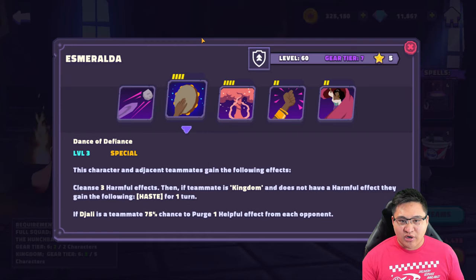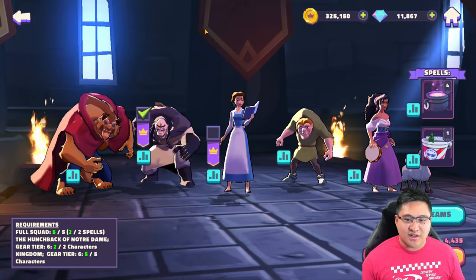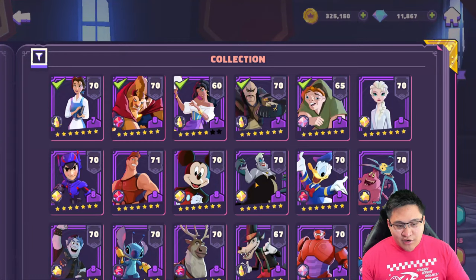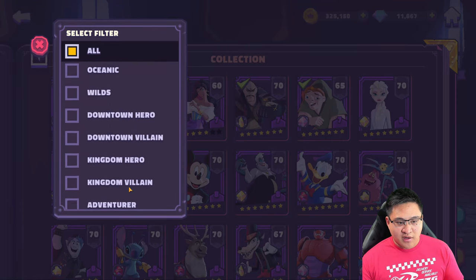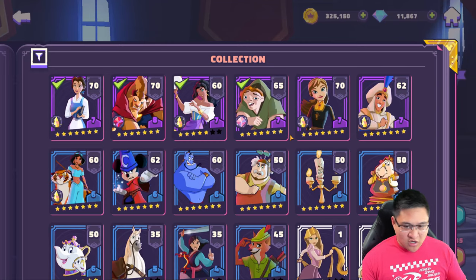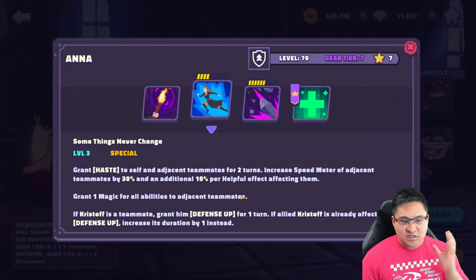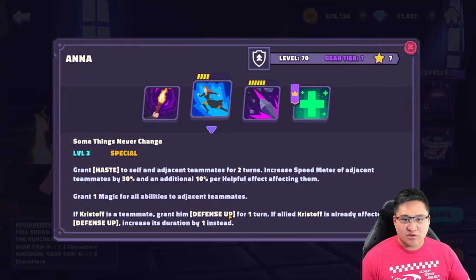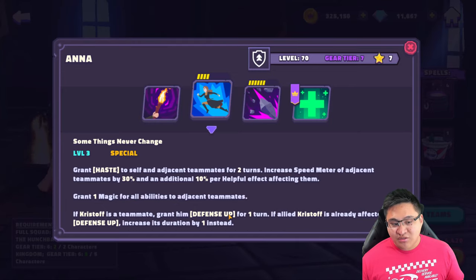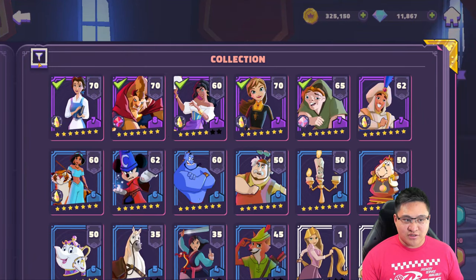Esmeralda's placement special isn't going to be as effective because it's not only going to cleanse Quasimodo. If you're wondering what other teams you could use, you could use the Kingdom team. I've used Ana before just because of her special — 'Some Things Never Change' — which grants haste, a speed meter boost, and also increases magic. That's why I use it from time to time to shake things up, but mainly Shan Yu's lead is going to be essential.